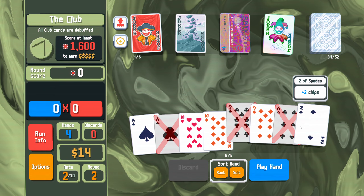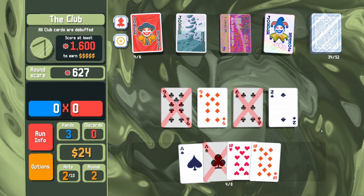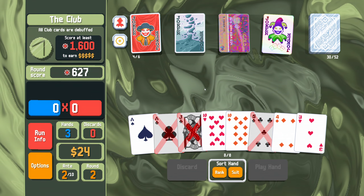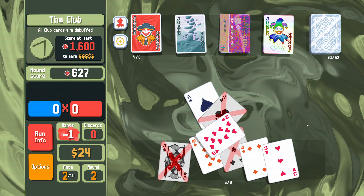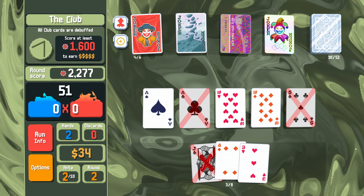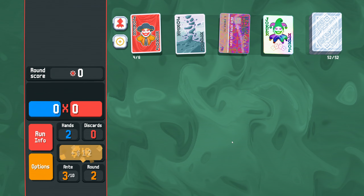So now this gives us an extra 10 multi. There's a pair of 9s — that scores 600 points and we get 10 extra dollars. Then here is 2 pair — that's 1,600 points and 10 extra dollars again. So we get 5 interest off that.